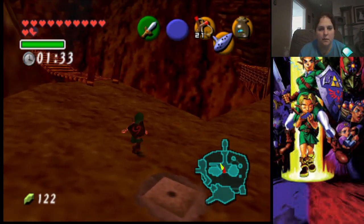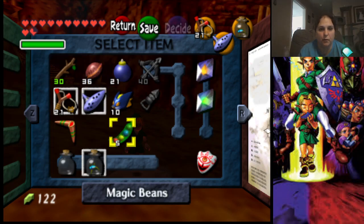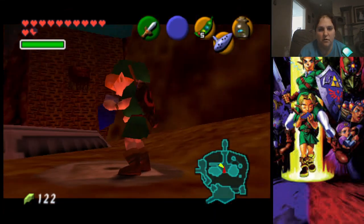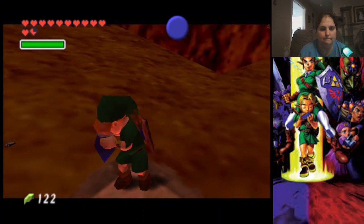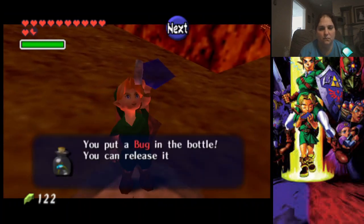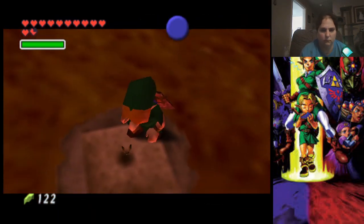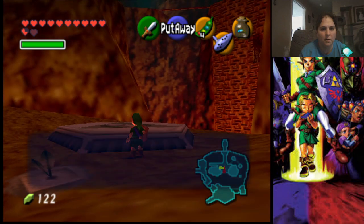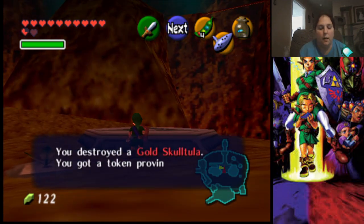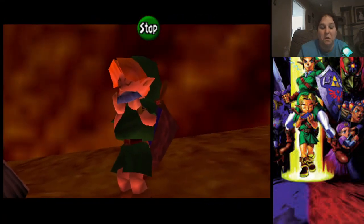Now that we are back in the volcano area — first things first, we're going to get a magic bean and our bottle of bugs ready. Go ahead and let out your bottle of bugs and then swipe them back up. Now that we've planted our bottle of bugs and put in a magic bean, we can get out of here and I will be right back as soon as we become an adult again.